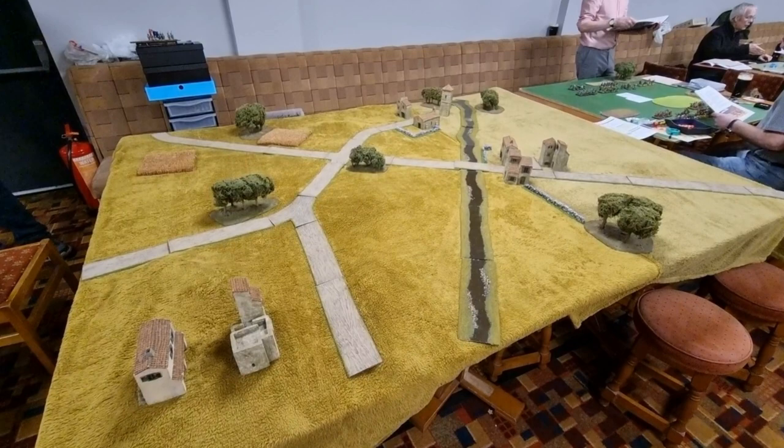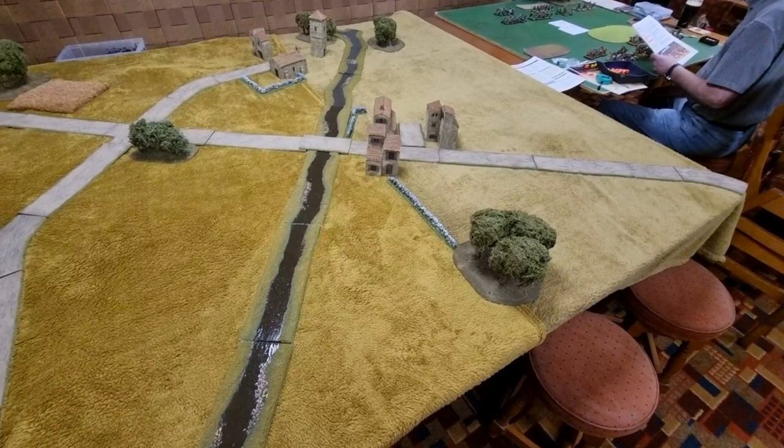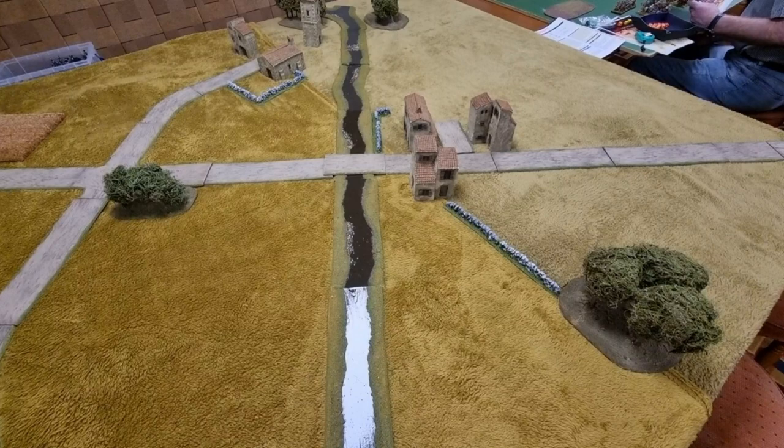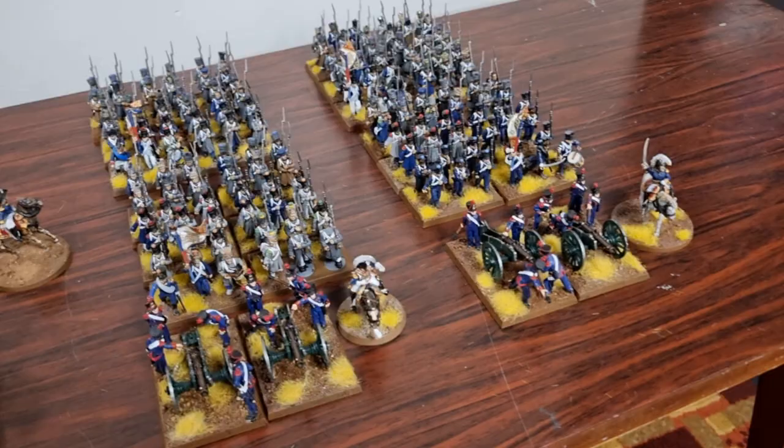Welcome to Spain 1812. The British are pursuing the French, having conquered the keys of Spain, and are moving up two roads pushing the French forces back. However, they've come across a Spanish village which is defended by the French. This is going to be a mission where the British are attacking and the French will be defending.